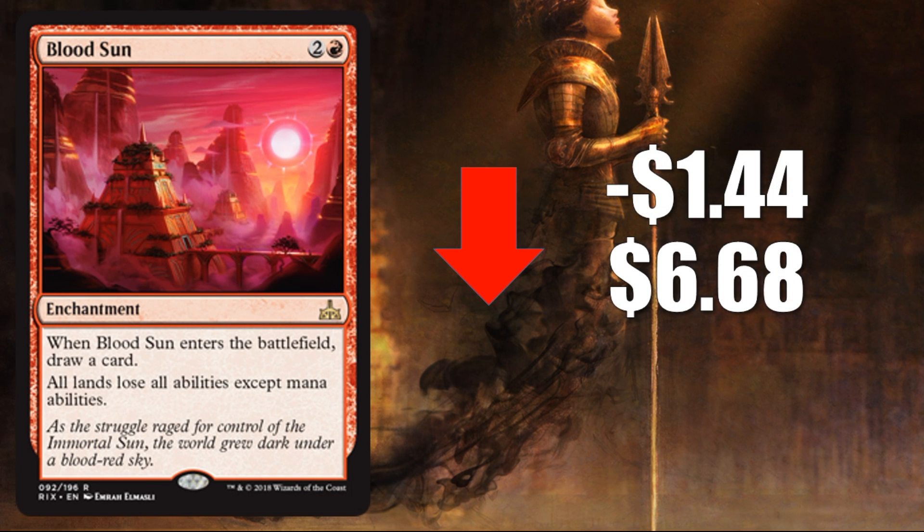Number 2, Bloodsun, down $1.44 to $6.68. This is going down sharply for a couple of reasons. I wouldn't expect this card to see extensive play week one — it's the type of card that takes a few weeks to wrap your head around, test with, and find where it's good. Maybe it's a Standard sideboard card, assuming non-basic lands eventually do well in the format. It is a rare, so a lot are being opened. But interestingly, the fourth place team at the Star City Games Dallas Open was running a Legacy Mono Red Sneak deck with three of these in the main alongside four Blood Moons.